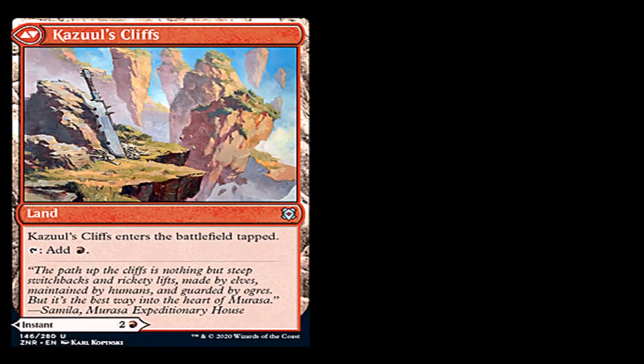Kizool's Cliffs, land uncommon. Kizool's Cliffs enter the battlefield tapped. Tap and add a red. The other side, Kizool's Fury: two generic and a red for an instant uncommon. As an additional cost to cast this spell, sacrifice a creature. Kizool's Fury deals damage equal to the sacrificed creature's power to any target. I love the art on this — it looks like this little orc sword.